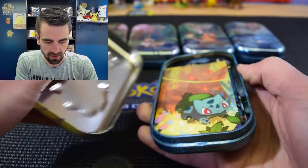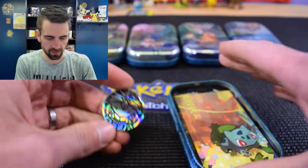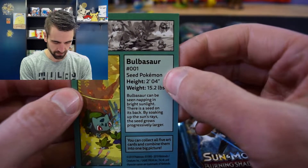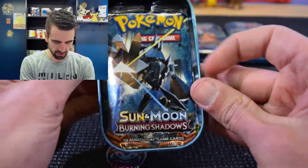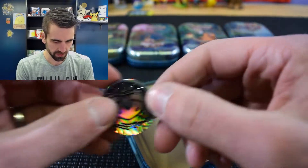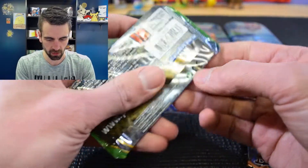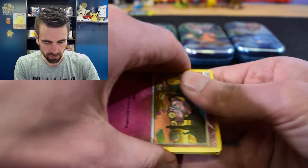Let's go with Bulbasaur — I like the artwork on these tins, very colorful. There's the coin, the art card, and Bulbasaur number one. There's a Burning Shadows pack with a hyper rare Charizard in the art, and a Fates Collide pack. The coin is a Genesect coin, very cool. Let's start with the Fates Collide pack.